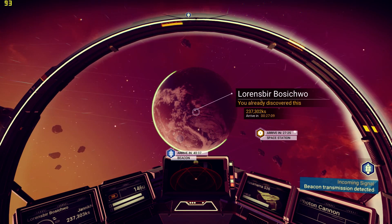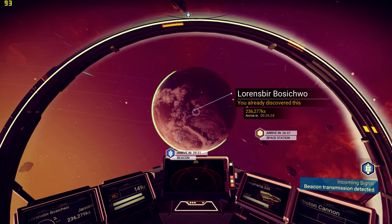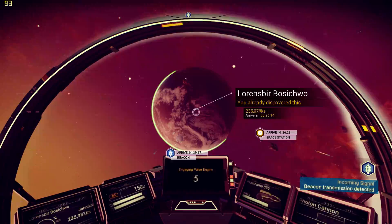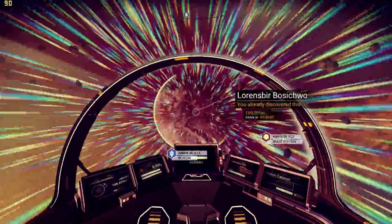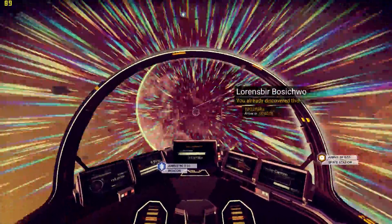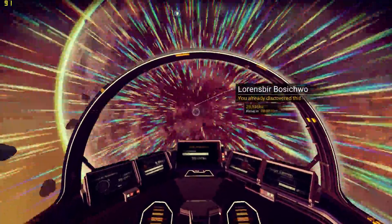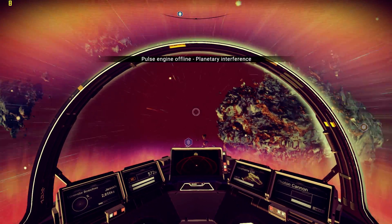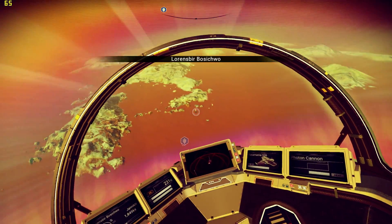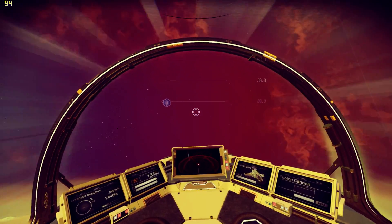I'm going to show you one last thing to round up this video. We're going to go to the planet we were just on, and I'm going to show you the problem that was shown in a widely-seen PS4 video — FPS dropping extremely when boosting over terrain like this. As you saw, I just had a little hitch there. That was okay; a small hitch like that doesn't ruin much for me.